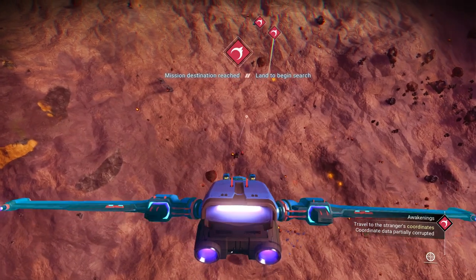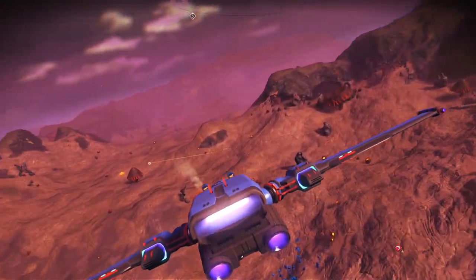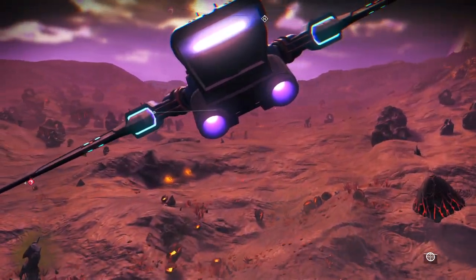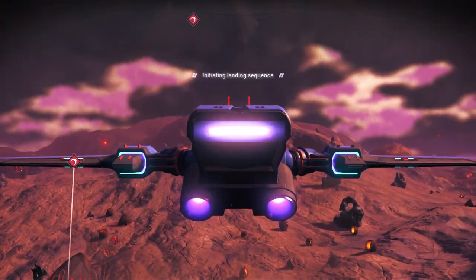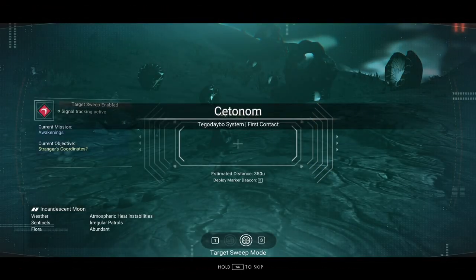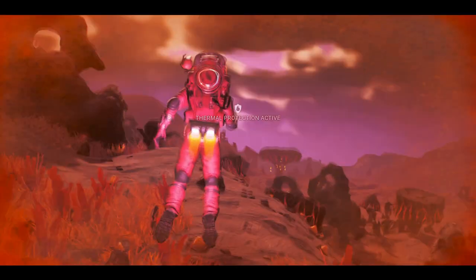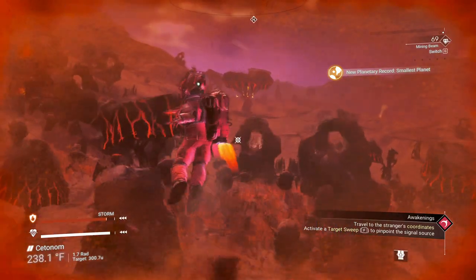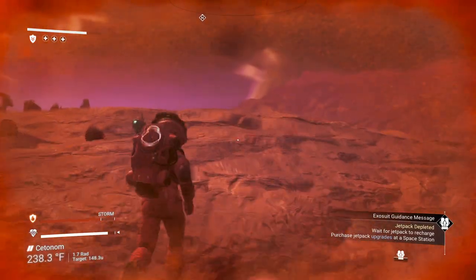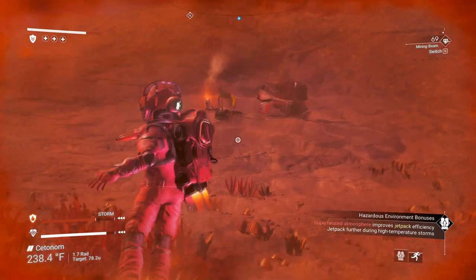Before we get too close, hit the scan button. We need to find something very close by. I don't see anything, so let's go ahead and just drop down and land. Launch thrusters at 100%. We're going to use our scanner — it's going to tell us we need to head 350 units in that general direction. It's going to be hot, but our jetpack should be doing really good in this heat. It dropped out a lot sooner than I expected — ah, there it is. There was a ship on the radar, I just didn't see it.